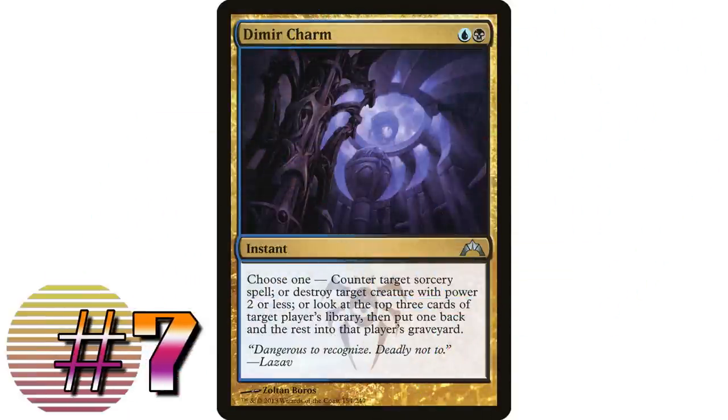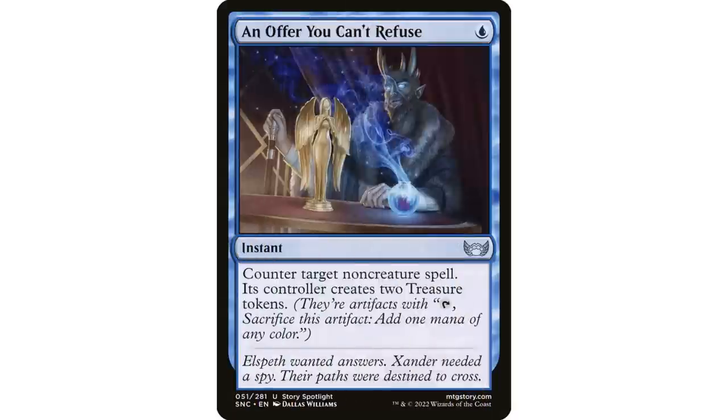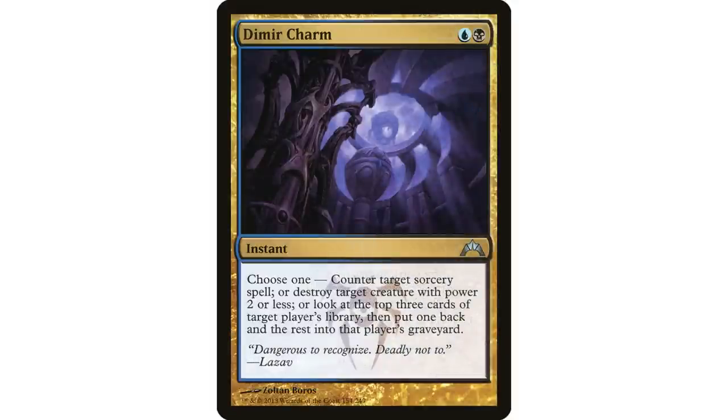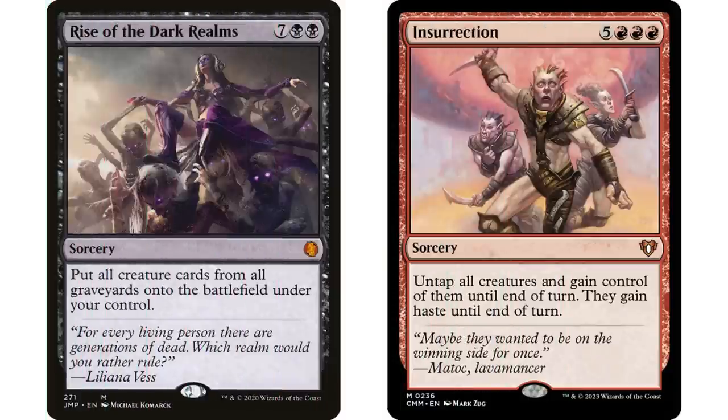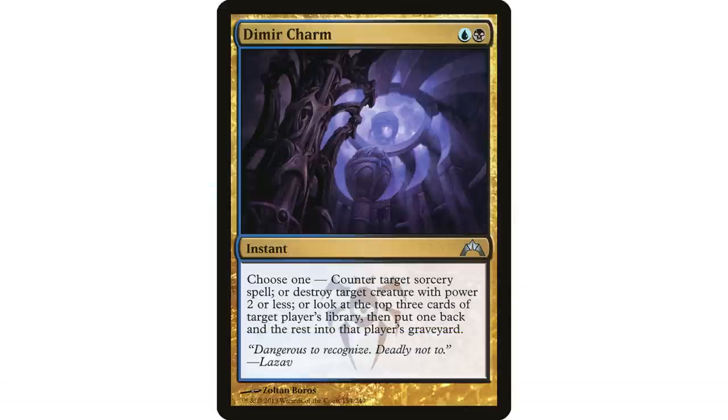Coming in at number seven — what I think is the most underrated charm in Commander: Dimir Charm — blue and black instant: counter target sorcery spell; destroy target creature with power two or less; or look at the top three cards of target player's library, put one back and the rest in their graveyard. The spells I most want to counter in Commander are almost always sorceries — Rise of the Dark Realms, Insurrection, Expropriate, Time Stretch — Dimir Charm hits all of them.